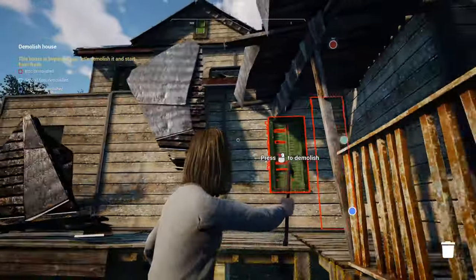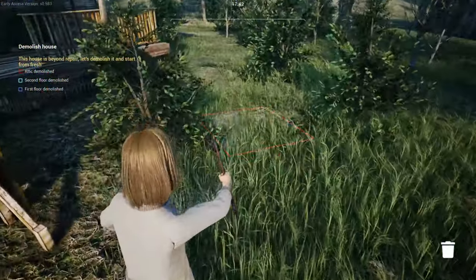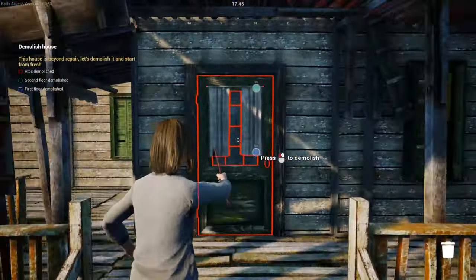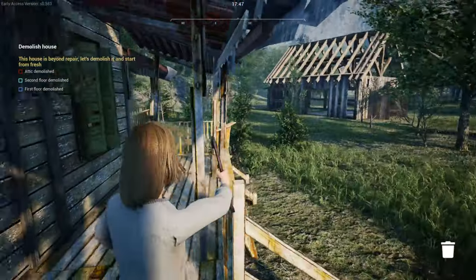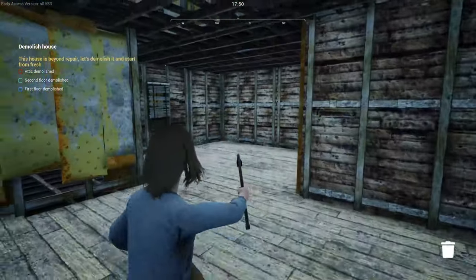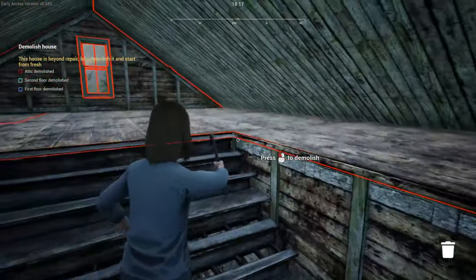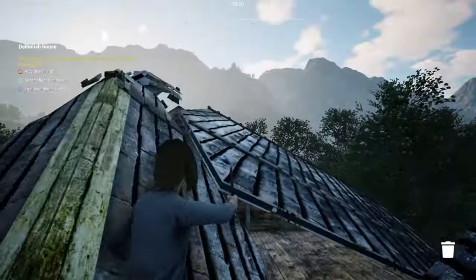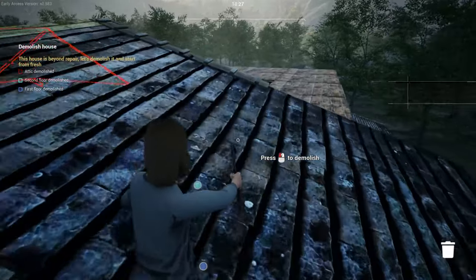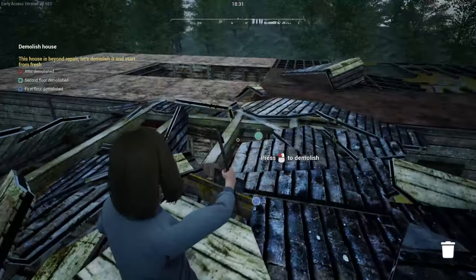It says attic first, so we should probably do the attic first. I want to clean the outside up because it's annoying me, but we'll put the building plan down and won't unbuild it just yet. We should probably demolish the attic first and make our way down — I think that's how it works. Get rid of the roof. Oh my god, I'm in the roof! We have to do it bit by bit, which is pretty annoying, but it's accurate.